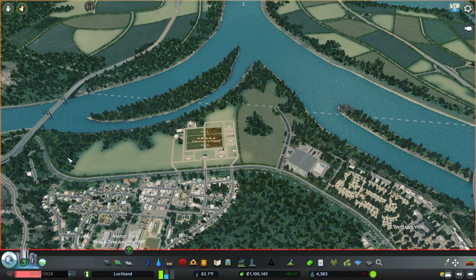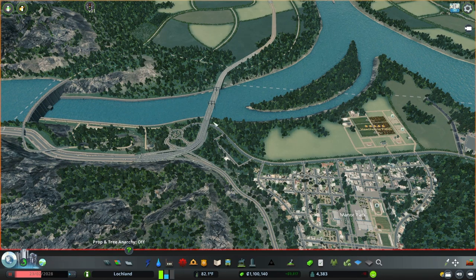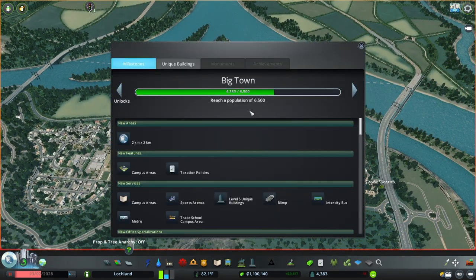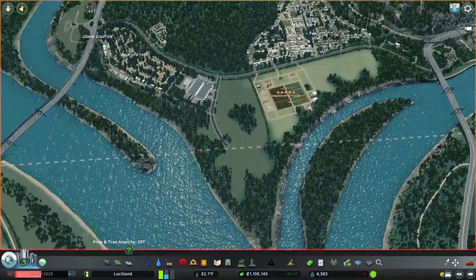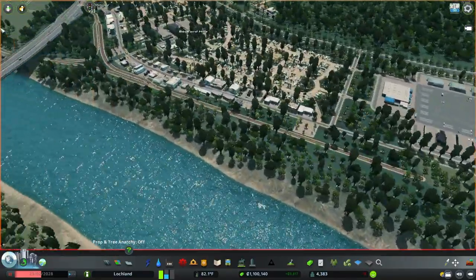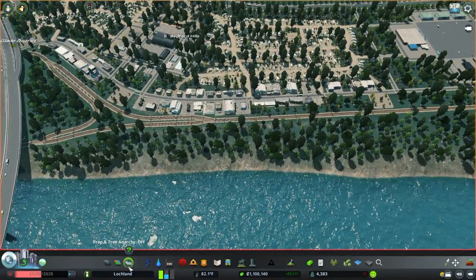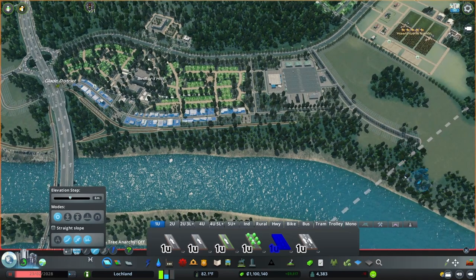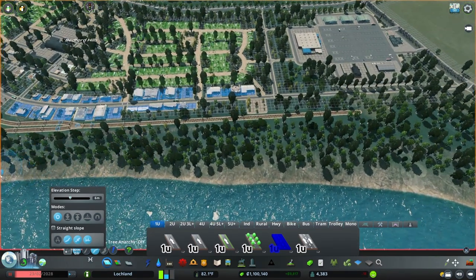Alright, so here we are. I think what we'll do is run a road down here right behind the railroad tracks and another one down in here, maybe connect it up somewhere, and then make some connections through. We'll also have to fill in a little bit here and over in here just to get the population up to 6500 — that's when we can open up a new area.